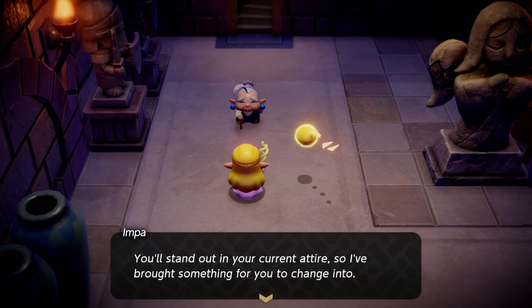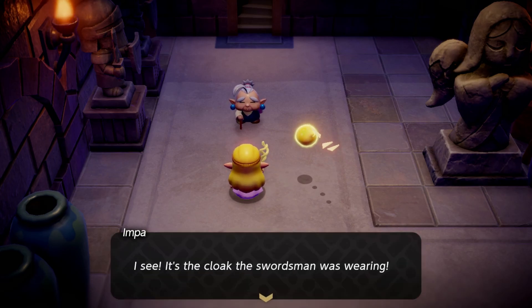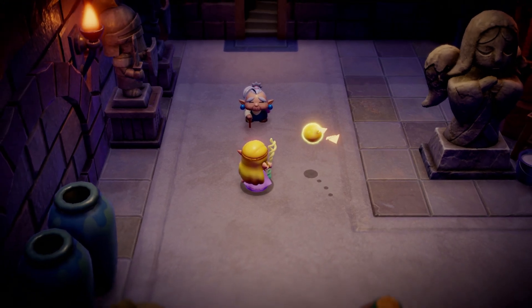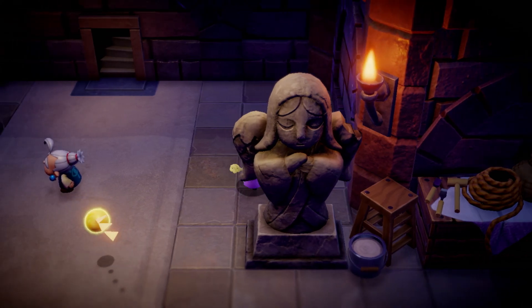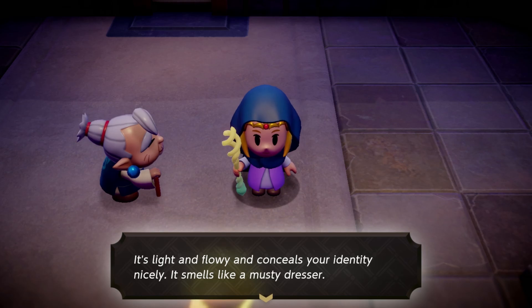You'll stand out in your current attire, so I brought something for you to change into. Oh, what is that blue fabric sticking out from your pocket? It's a cloak — the one the swordsman was wearing. The size seems workable, it will do a fine job of shrouding you. Run behind the statue of the Goddess Hylia to change into this outfit. Cute — you've got a disguise!